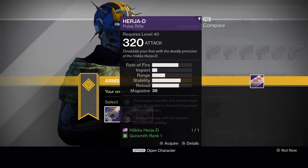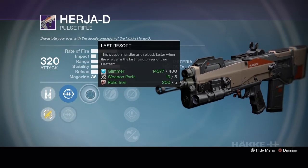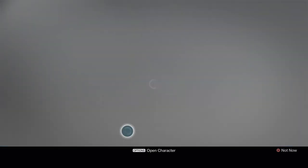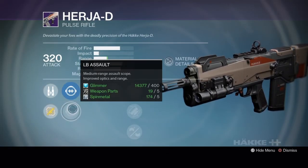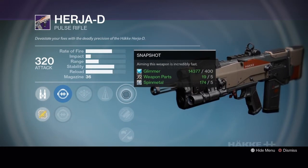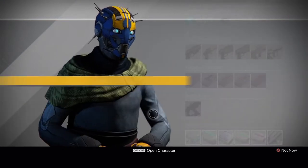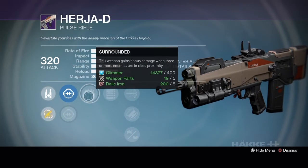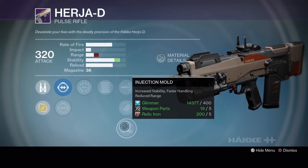Next up we have the Hersia-D pulse rifle. Rank 1 has GA Post or LB Assault, Last Resort, Zen Moment, Single Point Sling, Speed Reload or Hand Laid Stock. Rank 2 has GB Iron or LB Assault, Danger Close, Counterbalance, Snapshot, Fitted Stock or Oiled Frame. Rank 3 has SC Hollow, LB Assault, Surrounded, Full Auto, High Caliber Rounds, Fitted Stock or Injection Mold.